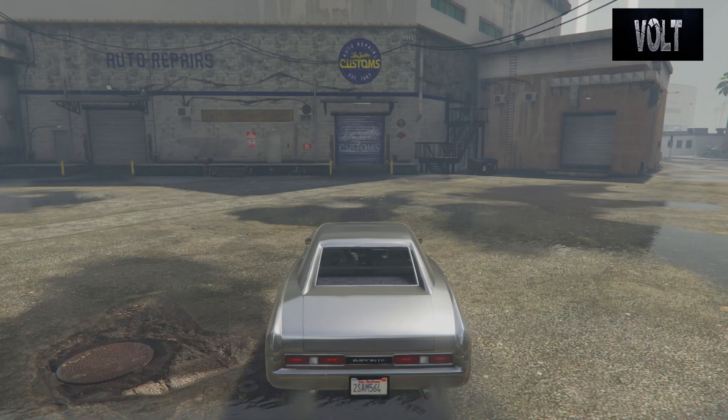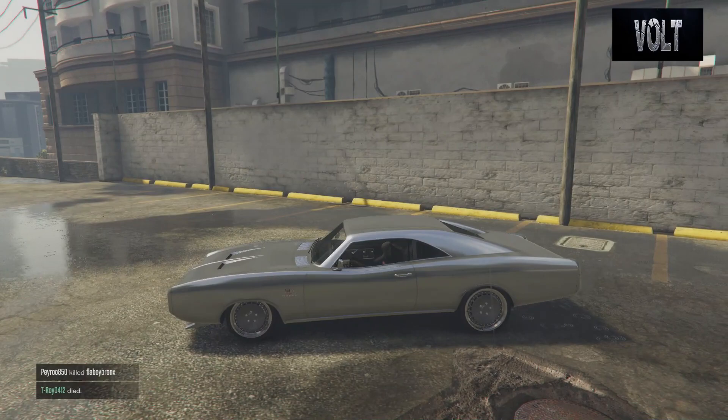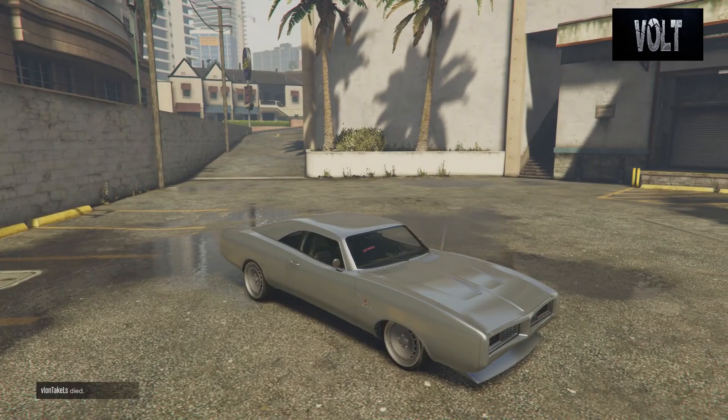What's up guys? The Fold here bringing you a brand new Fast and Furious car remake. In today's remake, I'm bringing you the 1968 Dodge Charger RT that Dominic Toretto drives in Furious 7 and Fate of the Furious. Now this car is also known as the Maximus Charger, and the main reason for that is because they called it the Maximus and it had 2,000 horsepower, so they called it the Maximus 2000.